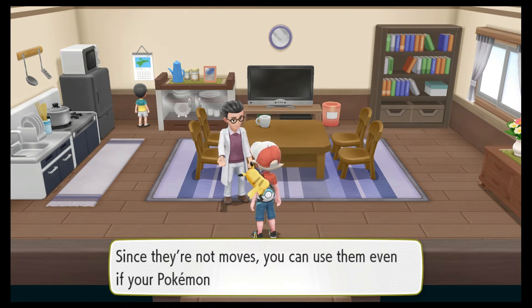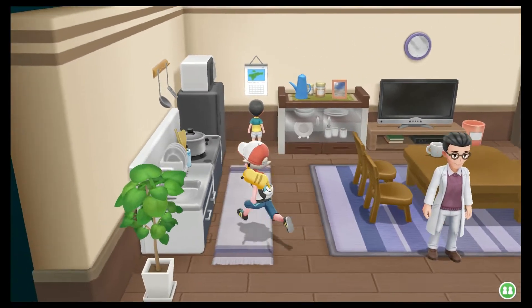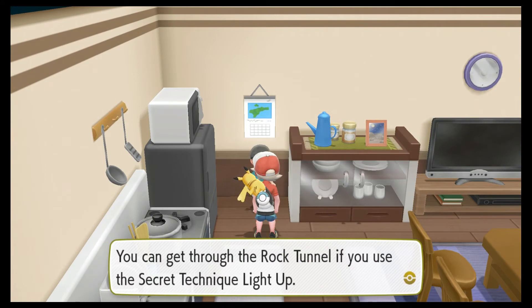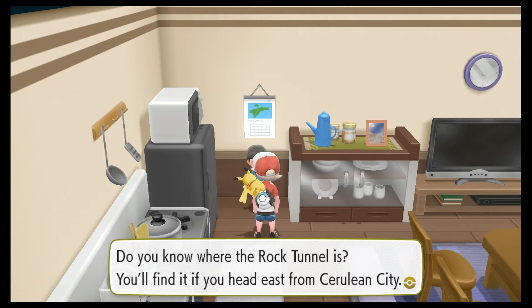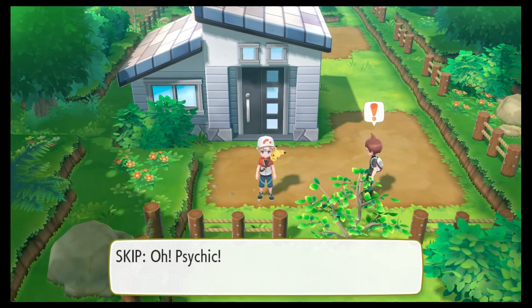Now use the secret technique to your heart's content. Since they're not moves, you can use them even if your Pokemon doesn't have the energy to battle. You can get through Rock Tunnel if you use the secret technique to Light Up. Do you know where Rock Tunnel is? You'll find it if you head east from Cerulean City. That's where we're going to next — not in this episode probably, but in the next episode.